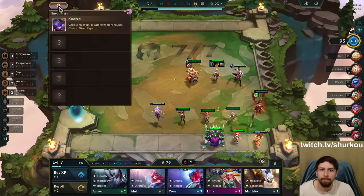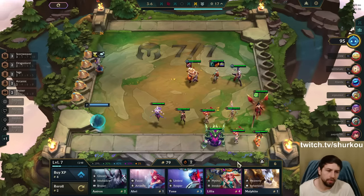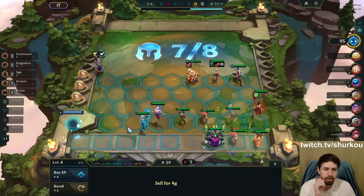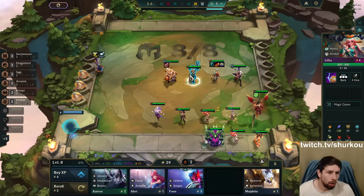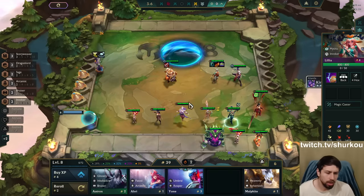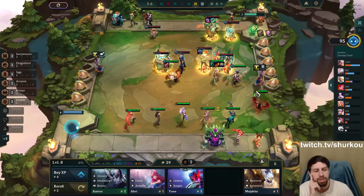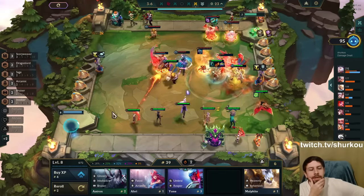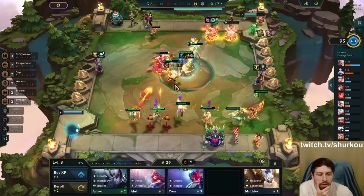Those are the encounters that happened this game — they cannot happen again. Mythic Invoker. I level here. I have Mythic. Oh, it's Lilia — she's a melee champion in League of Legends, kind of pseudo-melee, medium range. This is looking good. Look at the animation — the Dragonlord animation is so beautiful.